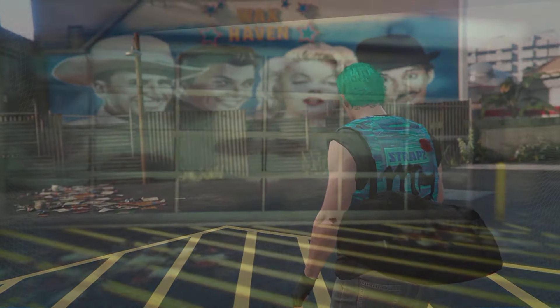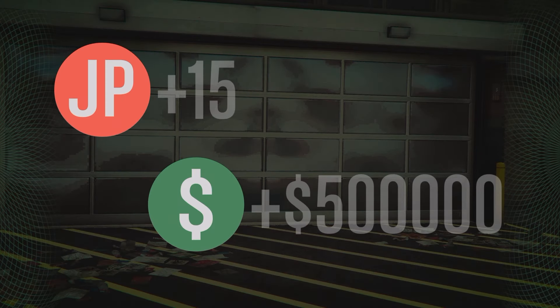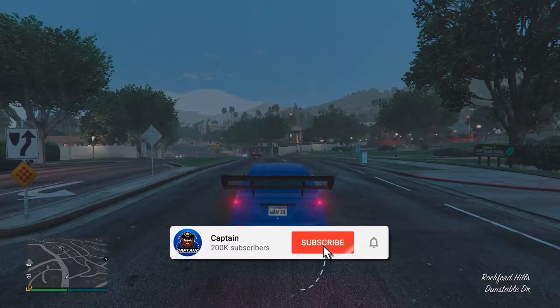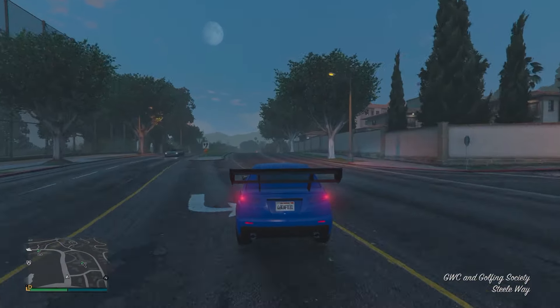At the time of recording, there's also a weekly challenge of earning $50,000 in wages as an associate or bodyguard to earn $100,000 and unlock the Cluck and Bell cap. That's going to wrap it up, ladies and gentlemen. Thanks so much for watching — leave a like and subscribe, and let me know your favorite method. I'll catch you in the next one. Peace.